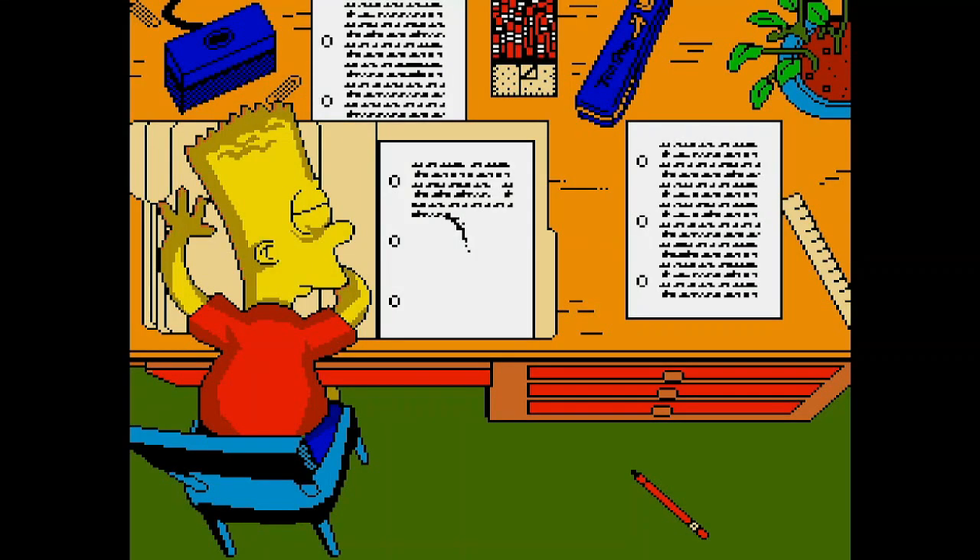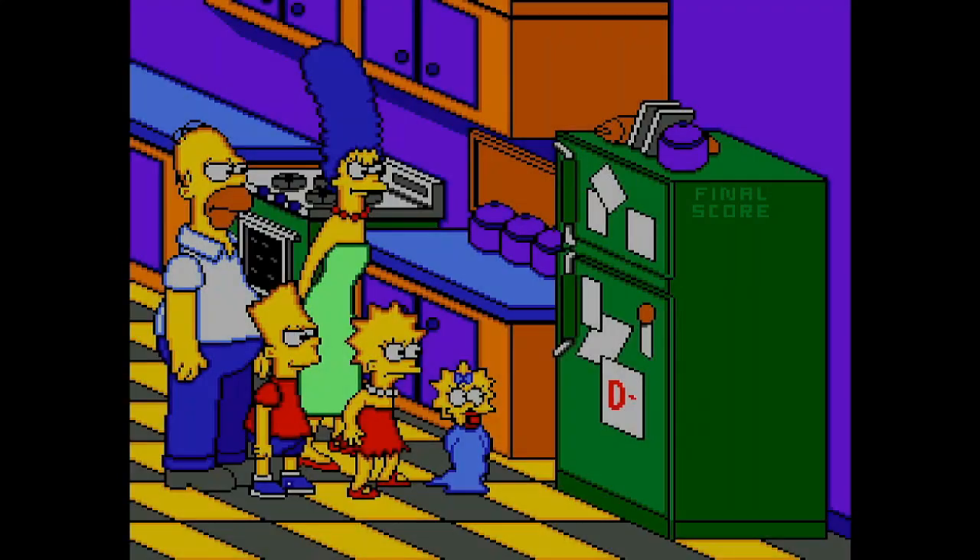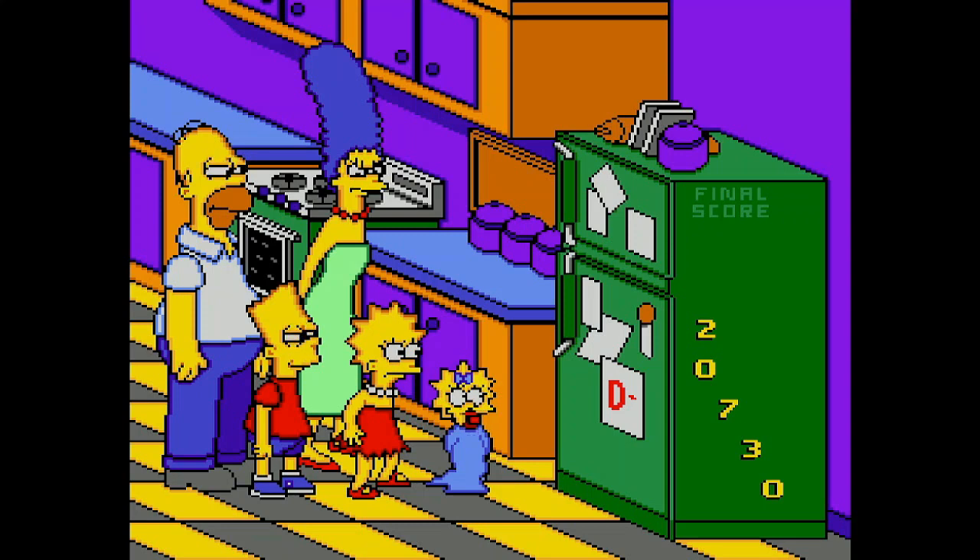In the ending of the game, Bart wakes up and he gets a letter grade depending on how you did. This part I actually like — the family's facial expressions will actually change depending on what kind of grade he gets. So that's pretty neat and a nice touch.